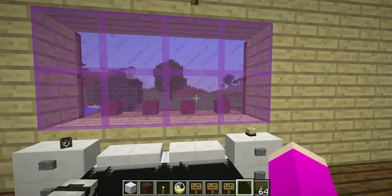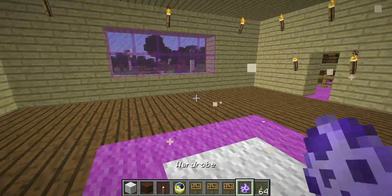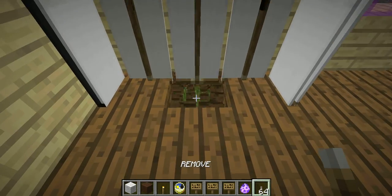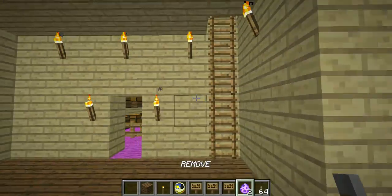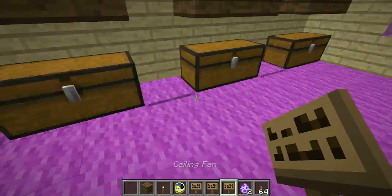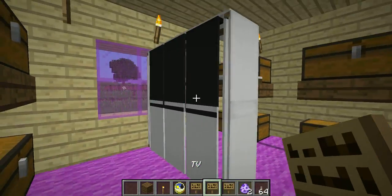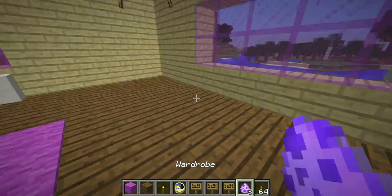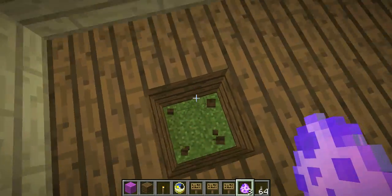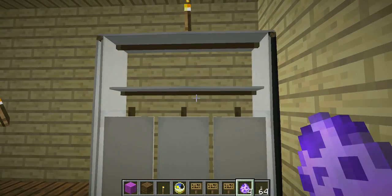But everyone needs a wardrobe to put their clothes in. What you're going to need is two dispensers and six white banners, and you have a wardrobe. It's a three-by-three build. I'm going to put it right here — that's backwards, so let me adjust. I'm going below the house so let me put this back and see if I can fit it in here. Let me angle it right and place it correctly.